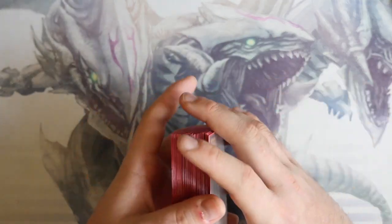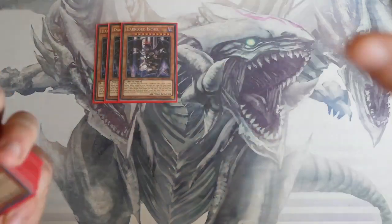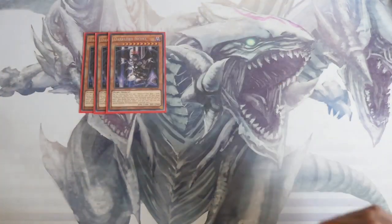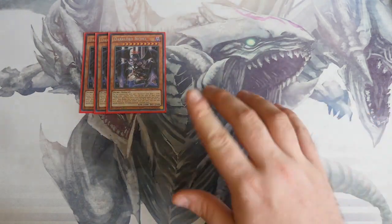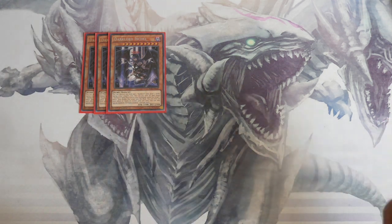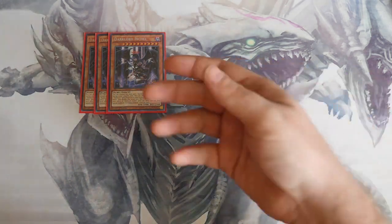We start off with triple Dark Lord Ixchel. You pitch this card on one other Dark Lord card and draw two cards. All the new Dark Lords share the same effect — you pay a thousand life points to target one Dark Lord spell or trap card in your graveyard, apply that target's effect, then shuffle it back into the deck. So you're paying a thousand life points instead of the original costs.